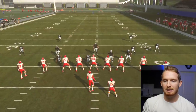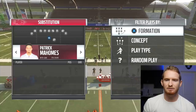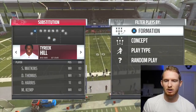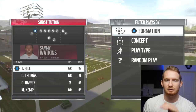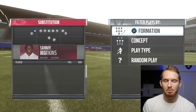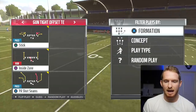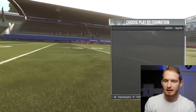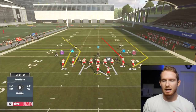One thing I meant to say: you need to make one substitution, and it's not even necessary, but basically if you go into your substitutions - that's R1 to make a substitution - this position started as Sammy Watkins. It obviously still works with Sammy Watkins, but you want your fastest receiver at that left inside receiver position. I'm putting in Tyreek Hill. That's why I'm using the Chiefs right now - because Tyreek Hill is so fast, the fastest receiver in the game.